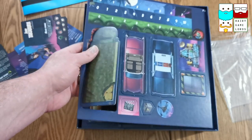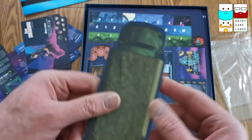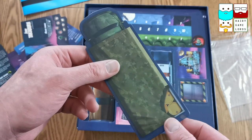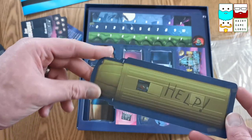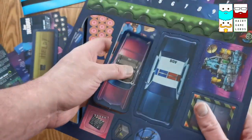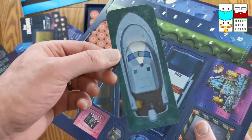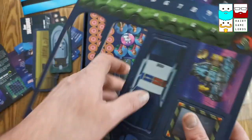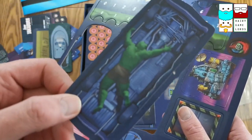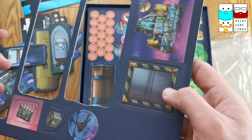Here we have the punch boards. Look at the thickness and quality of that punch board. There is an army truck containing some toxic waste. Flip it over and you've got a school bus. Pink Cadillac, a speedboat, and the police car. Great stuff.